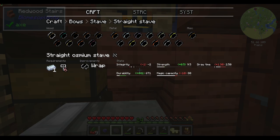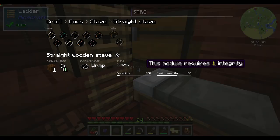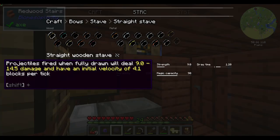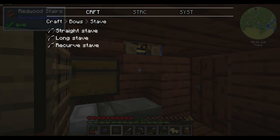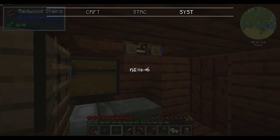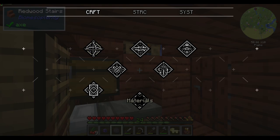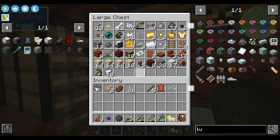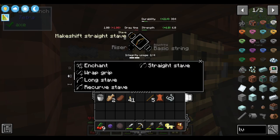Is this osmium? Yeah, that's osmium. That requires like a tier six thing. But now I'm just outright interested. That requires tier four, tier three, tier six. Makeshift. I think for now I'll just make my own basic bow or something. So let's just use sticks. Bows... Staves... Oh wait, this is actually... I could just use this bow. Wrap, grip.